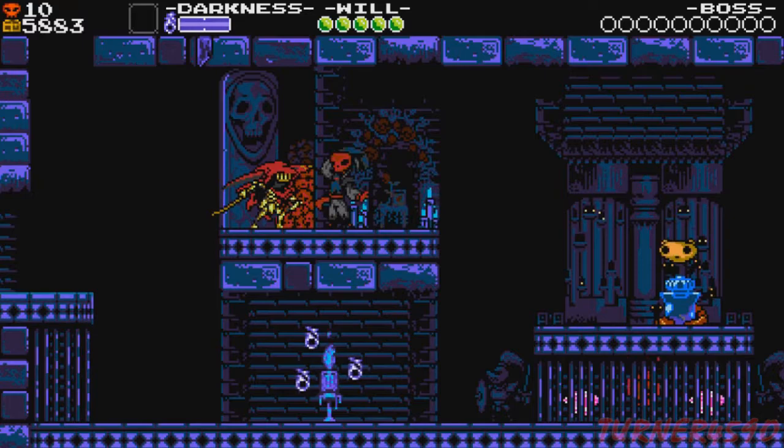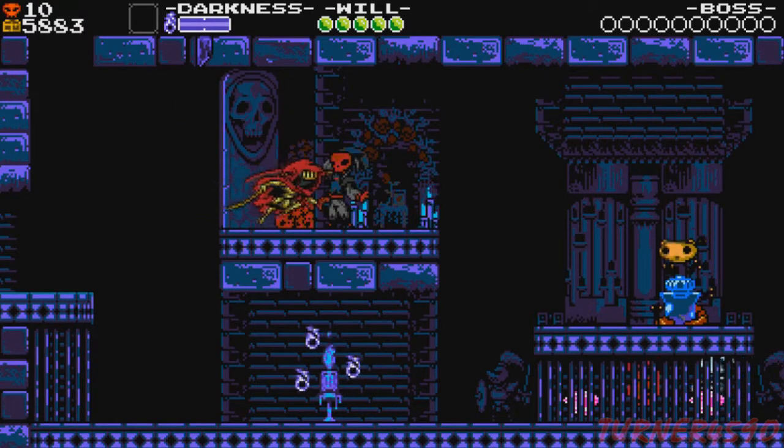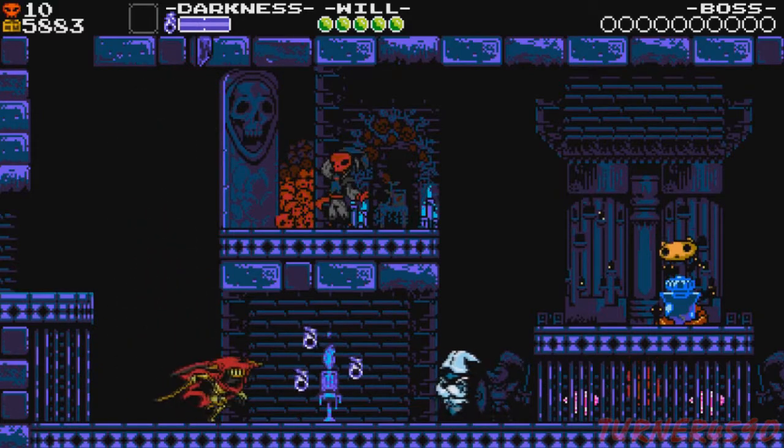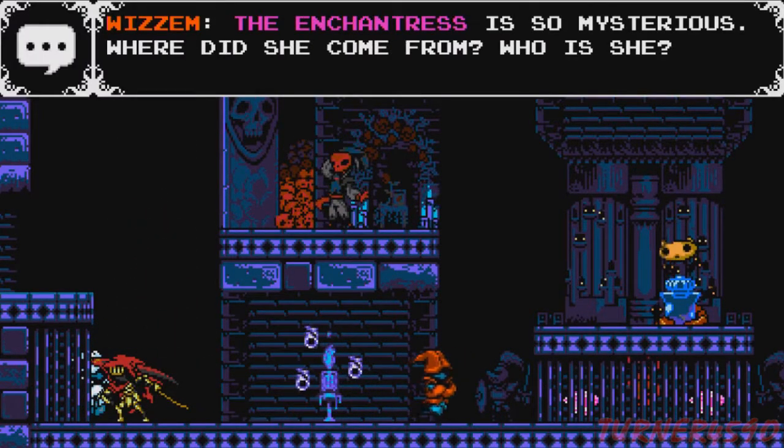This is the Specter Knight hub area, which is actually the Tower of Fate — really interesting because this is the final level of the game normally. We are working for the Enchantress so I guess it makes sense, but I really thought it would be the Lich Yard that ended up being our hub world. Nope, it's the Tower of Fate, which is pretty cool.